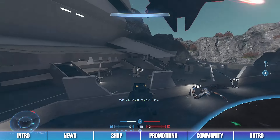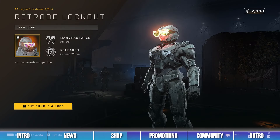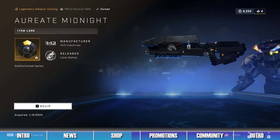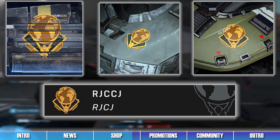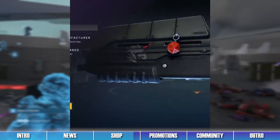The ninth bundle in the shop is the Level Up Bundle, which contains items like the Retrode Lockout Armor Effect, the Retrode Emulator Kill Effect, and the Retrode Aftermarket Mythic Effect Set. The tenth bundle is the Oriate Midnight Bundle, which contains the Oriate Midnight Vehicle Coating, the Oriate Midnight Weapon Coating, and the Fireteam Colossus Emblem. The last item in the shop is the D20 Weapon Charm.